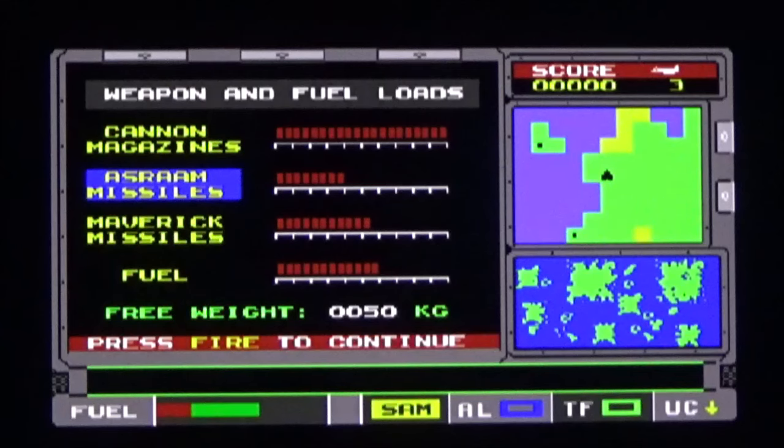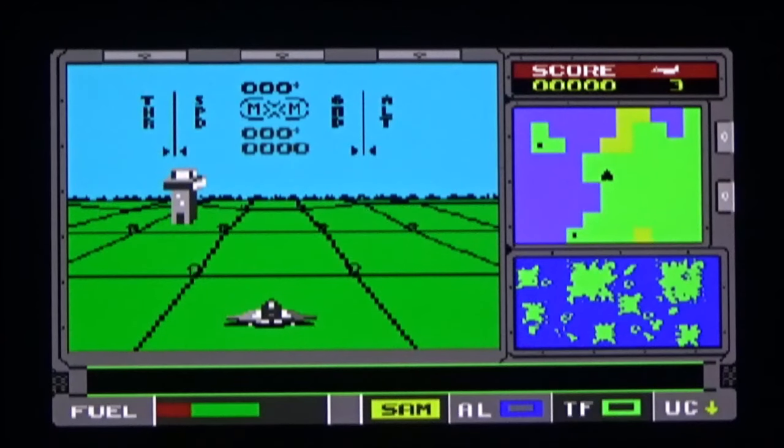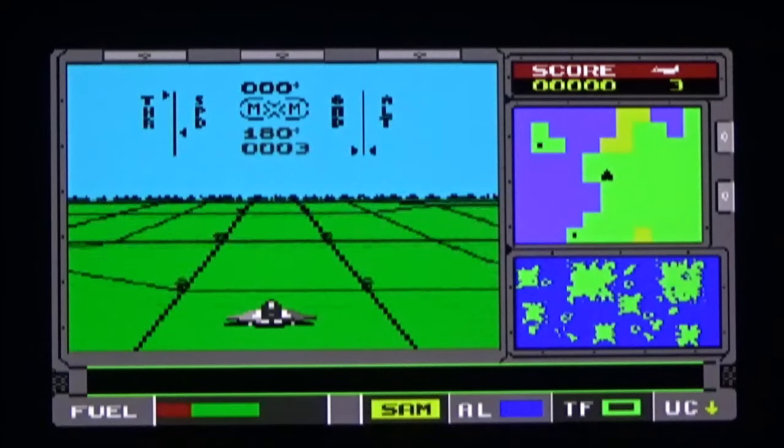As per usual, the main map or world map is in the bottom right-hand corner, and above that is the localized map. The little thing in the middle is your F-22 Raptor. Fuel is bottom left-hand corner. SAM alarm — I'm assuming that flashes when a SAM is after you. Your craft has a lot more colour than the Spectrum and Amstrad versions, but it's a lot blockier.